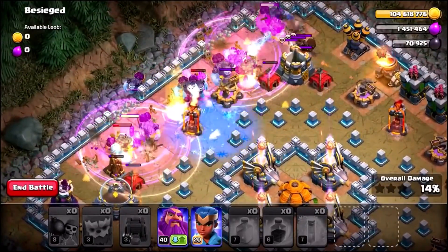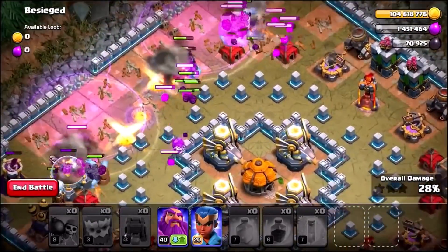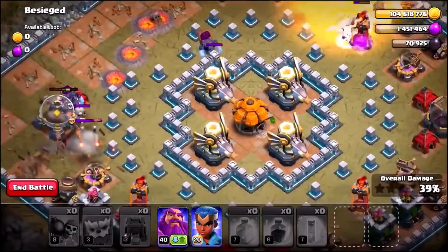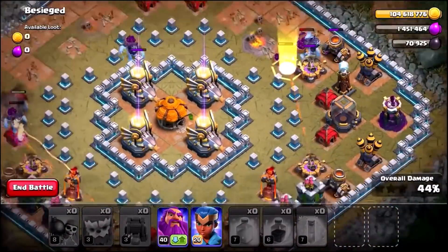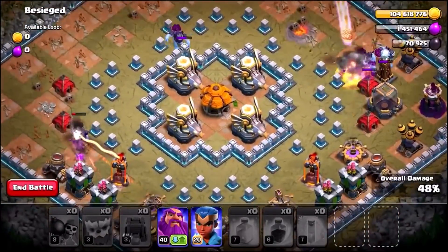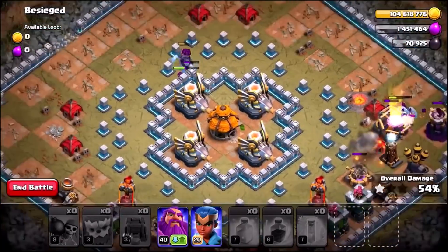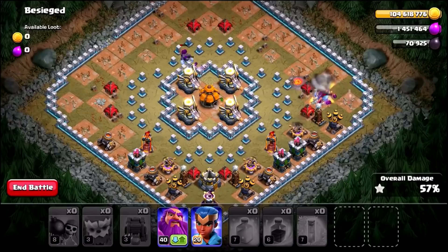Let's use the freeze spell to freeze the single inferno tower and save one of the Yetis. Here goes nothing — can they three-star Besieged? Check out all the little Yetimites already running around causing mayhem in the base. Are these going to be a good troop to use in wars? It looks like they've pretty much melted — still a couple alive on the right hand side but getting destroyed by these Town Hall 12 defenses. Remember, there are now higher level defenses than these. The Yetimites are maxed out but can't really do that much damage to this base.